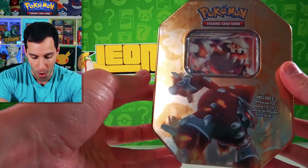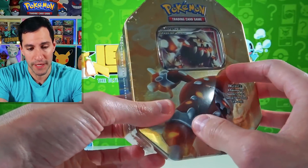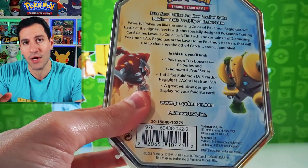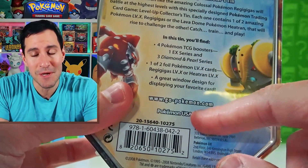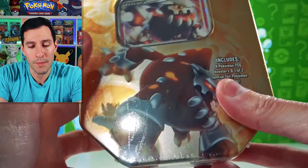For today's video I brought these tins back because this has been not just a treat for myself but you at home have been enjoying seeing these types of tins opened. Going a little extra above and beyond today — this tin has something in it I want to find out. It says it has one EX series booster pack and three Diamond and Pearl series booster packs, plus one of two foil cards. What more can you want?